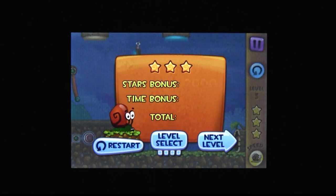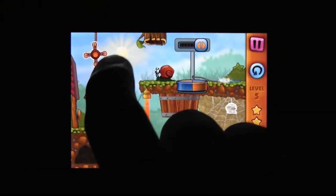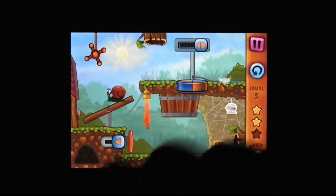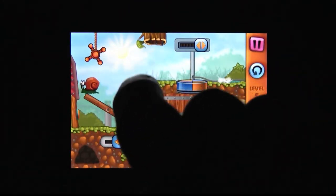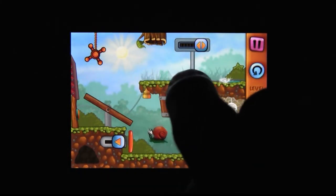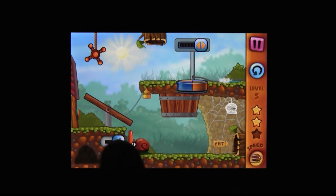Now, there's not much personality in a snail — least of all one called Snail Bob. But I guess that's the point. Bob can't do this on his own, and thankfully giving a helping hand is a lot of fun. I mean, he doesn't have any hands of his own. It's Snail Bob, a fun puzzler with a slimy protagonist.